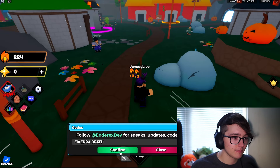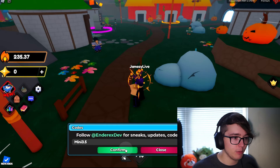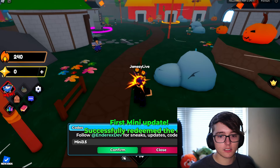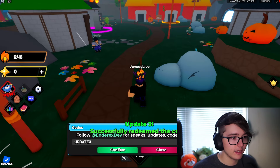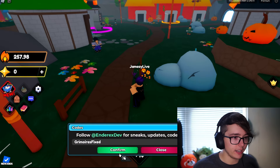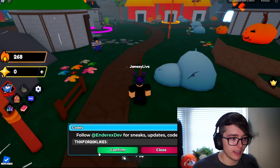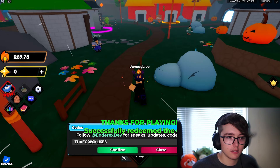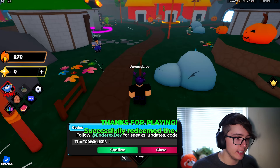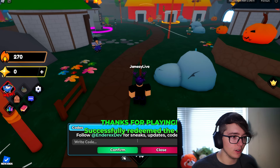If you haven't entered any codes before, this is perfect. Next code we have is 'fixed raid path' — there we go. Next one we have here is 'mini 3.5'. Next we got 'update three', then we got a code right here which should go ahead and give you a hundred gems. Next thing we got here is 'thanks for 20k likes'.